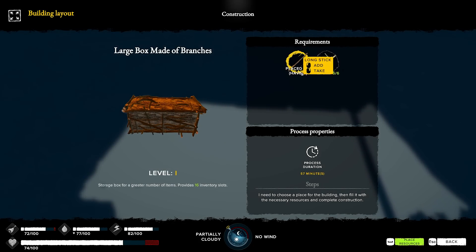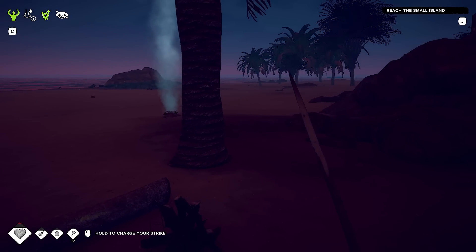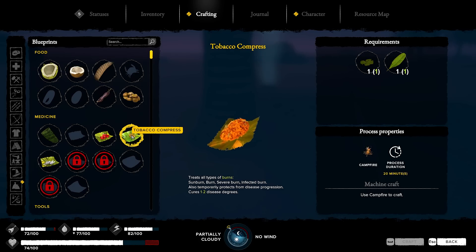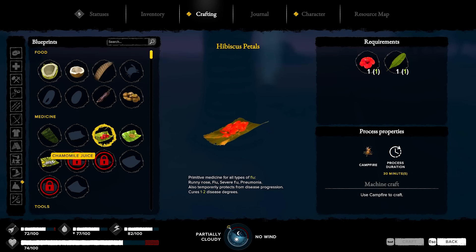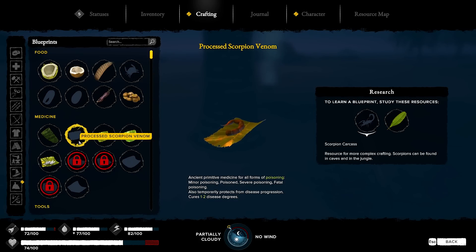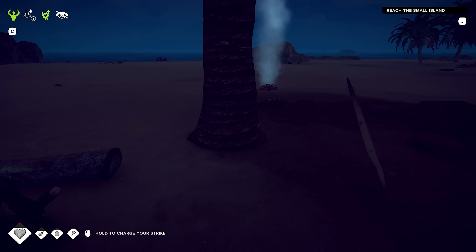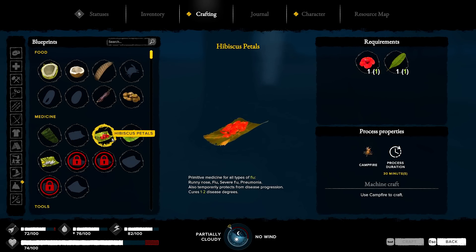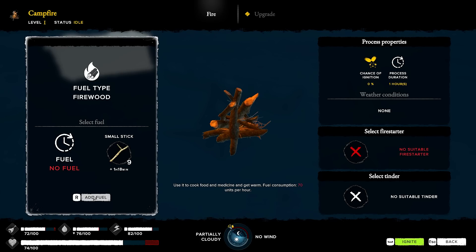Place resources — it takes two long sticks. Is it night time already? All right, let's see if we can make some clothes. Tobacco is for burns, hibiscus is for flu, chamomile is for indigestion. Processed scorpion venom — I should have got the tail from him I guess, but I panicked. It looks like I've got the flu — there's a nose symbol up there. That's the hibiscus one, and we gotta make it in the campfire. Add fuel, ignite.